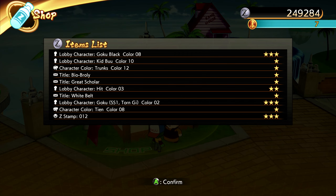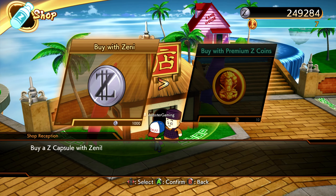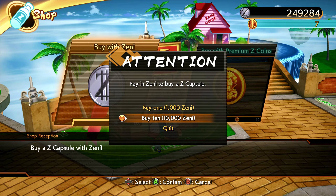Got a couple three-stars: lobby characters — Goku Black color 8, Kid Buu color 10, and Tien color 8 — and then Z stamp 12. Let's go ahead and buy like four or five more packs.